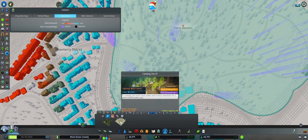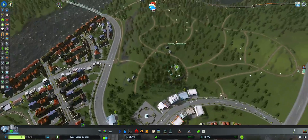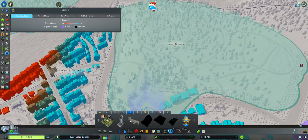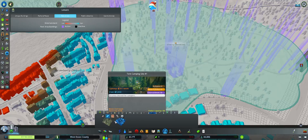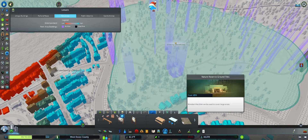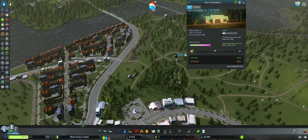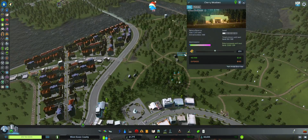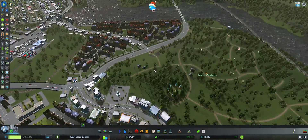Let's see what else we have - a camping site. I don't think we need much else for now. Cherry Meadows has got what it takes. We just need the visitors. I think we'll get those pretty handily.